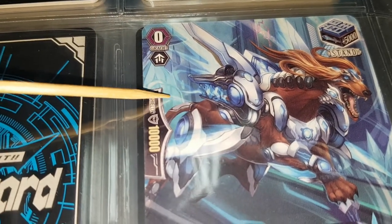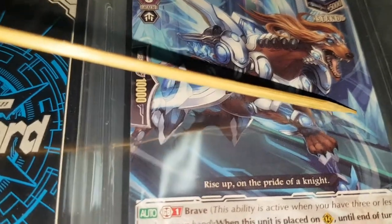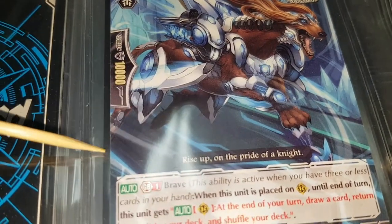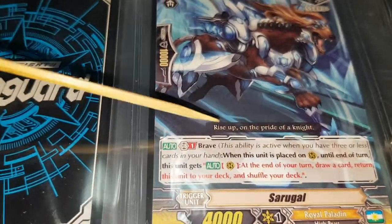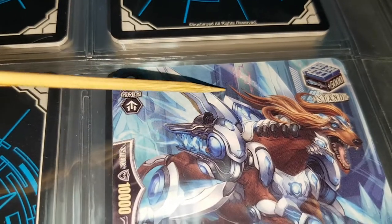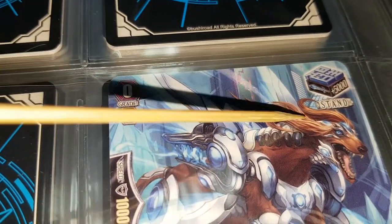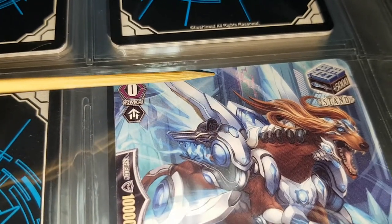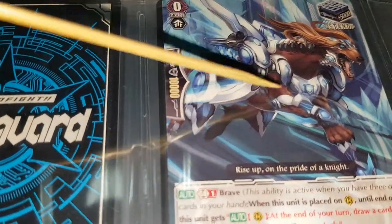In the background it looks like there are crystals and a pathway — a walkway right here. There's a bunch of crystals in the back and actually some buildings with a bunch of windows, so this is actually just one big building in the background. That was it for that card.